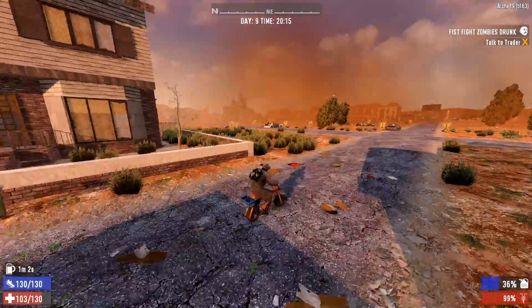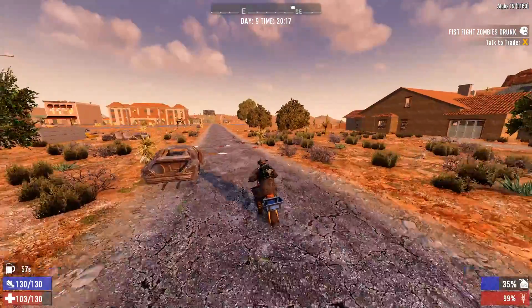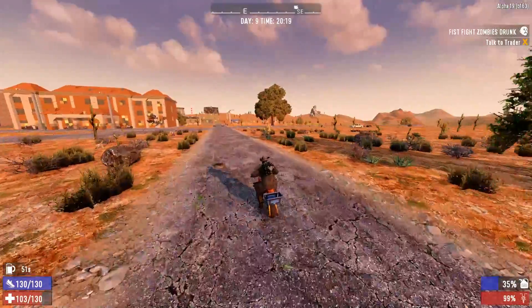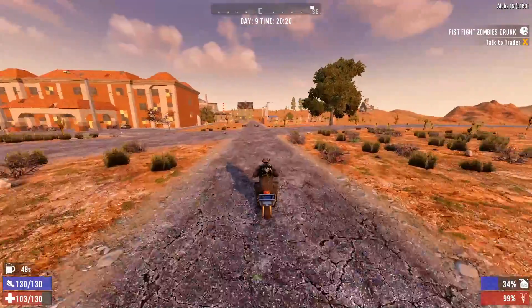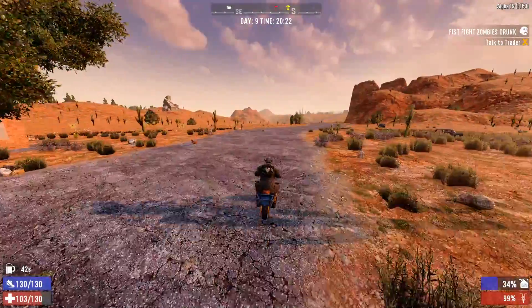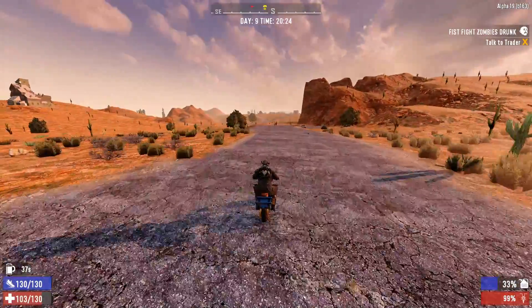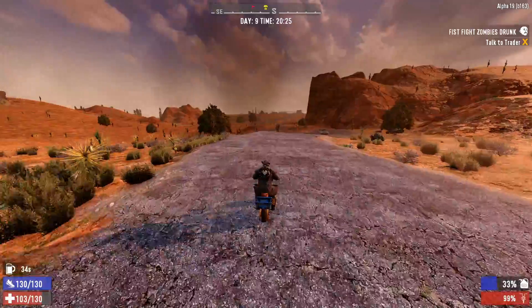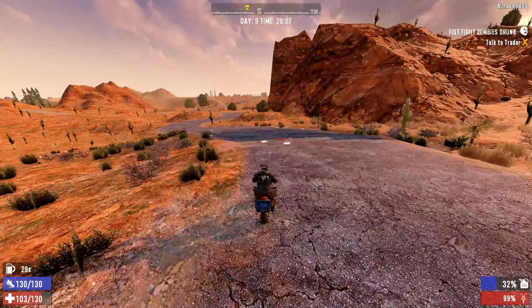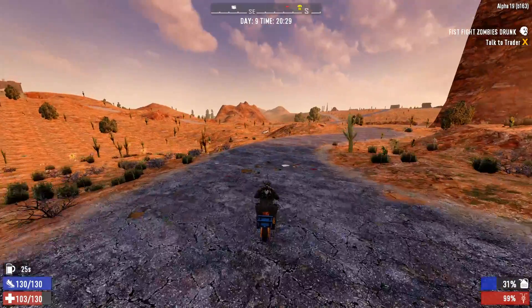Yeah, it must have just been a random horde. Which way am I going? Following this and then turning right. I don't know whether we're going to make it back to the trader in time to hand the quest in. I'm pretty pissed that I failed that quest before — I don't know where the last zombie was. I'm pretty mad that I didn't notice there was one left, and we just walked outside to loot next door and failed the quest. The frame rate is awful, I don't know what the hell is going on — it happens randomly in this game.